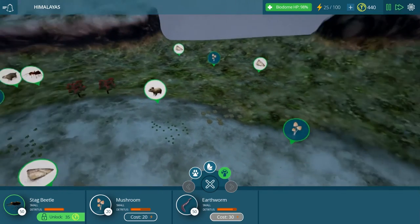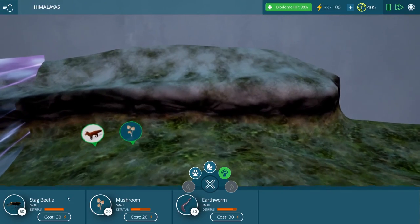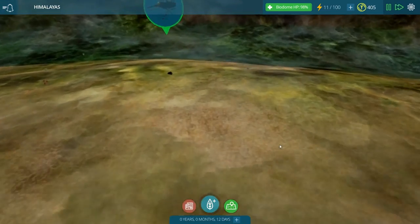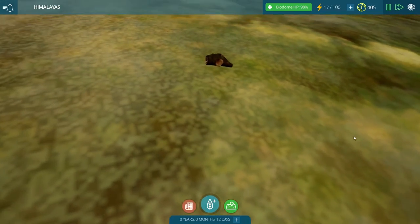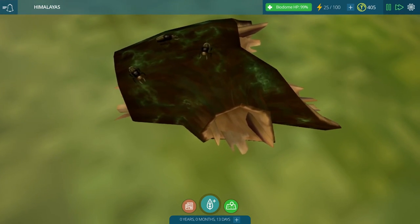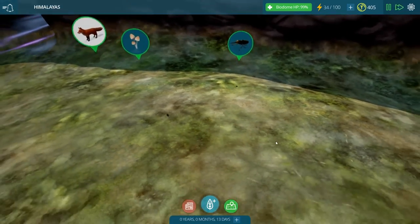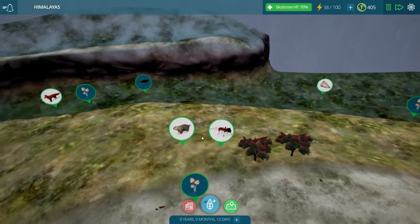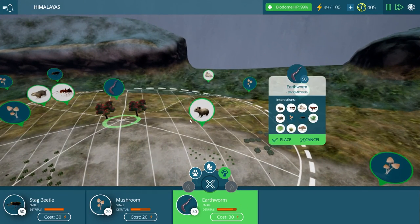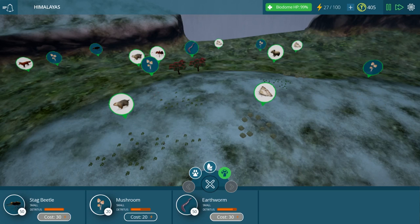Since the stag beetle is a brand new decomposer in the game, we might as well see what they do. Let's place them over by our foxes. There they are — I think that's a log. The stag beetles live inside this log — I can see them crawling on top. We can zoom in really close on these guys too; that is kind of creepy. I'm certainly not a fan of insects but I can appreciate them in this game. They add a nice little touch to the biome. Let's place some earthworms down by our rhododendrons too — that should hold over the biome as far as detritus levels go for the coming month.